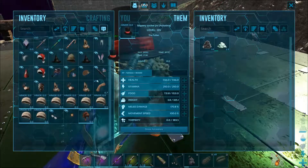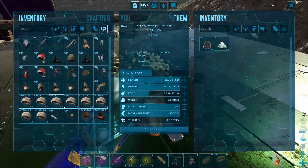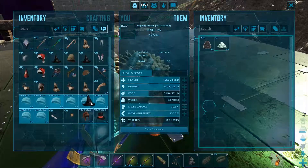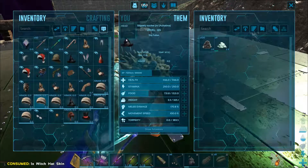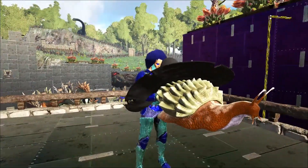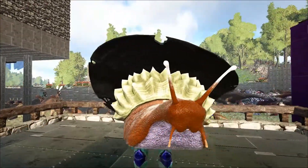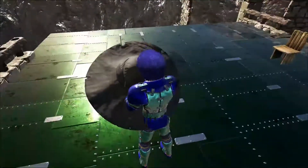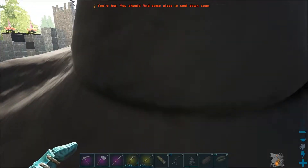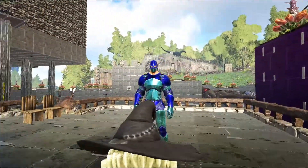The one I'm probably looking forward to the most is vampire eyes - I want to see if that actually works on the snail. But first let's try the witch hat. I'll put the cloth hat on and apply the witch hat skin. There we go - we've got the witch snail, wizard or witch. That one looks pretty cool, fits the shell pretty well. The hat's pretty big though - the snail's hat is so much bigger than mine!